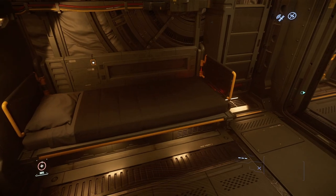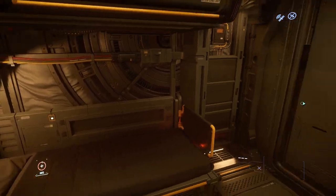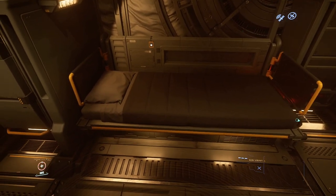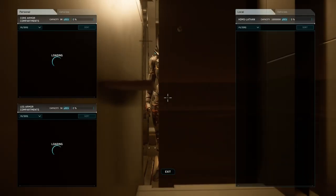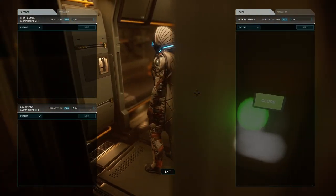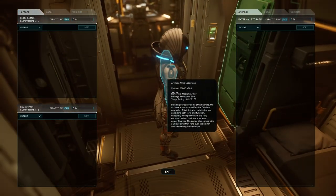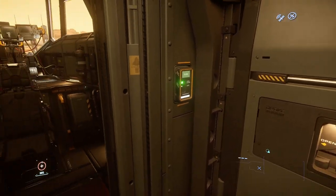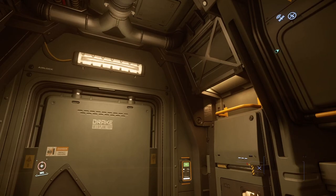We do have a bed here as well — not the most comfortable thing, with yellow bars all over the place and insulation and wiring, as is the custom for Drake Interplanetary. But you do have a little bed here for you to rest. Over here we also have a nice little inventory system. You can always just press I if you don't care about the whole immersion aspect of it, but you can hold F and press left mouse button to access the little closet and store a bunch of stuff in here.